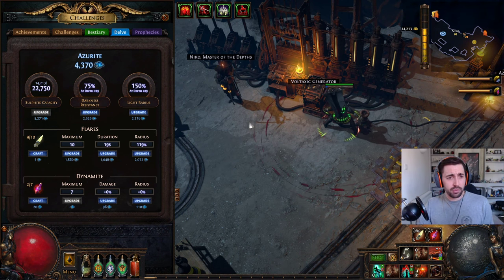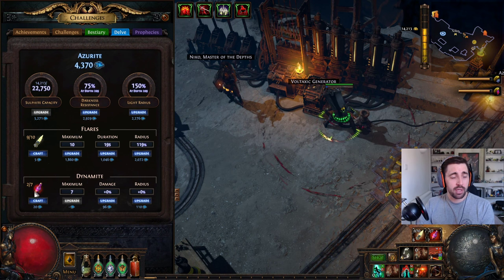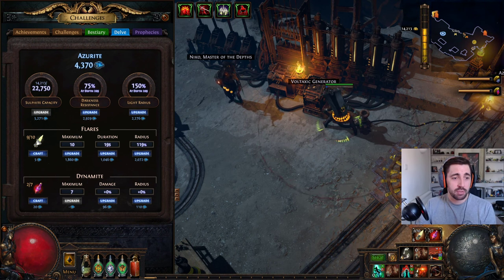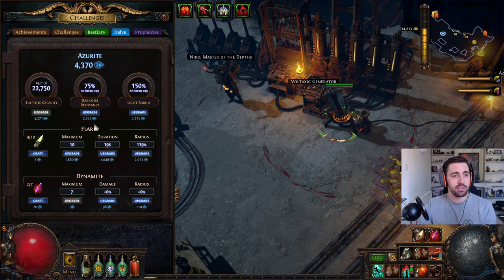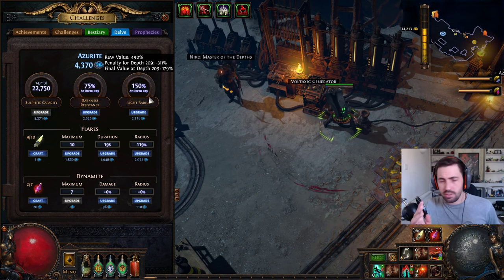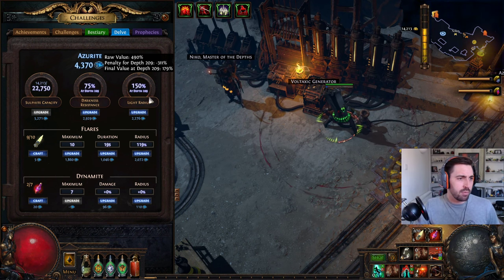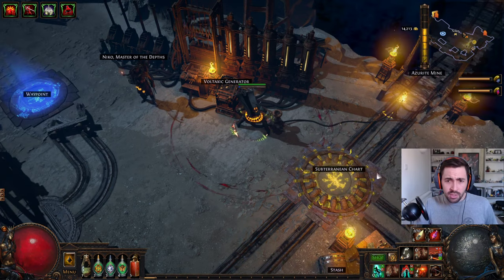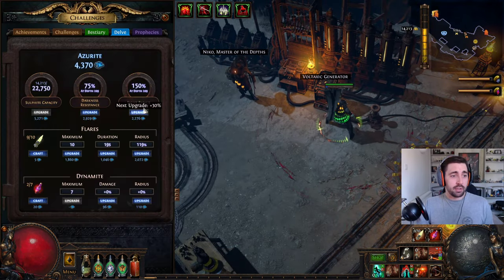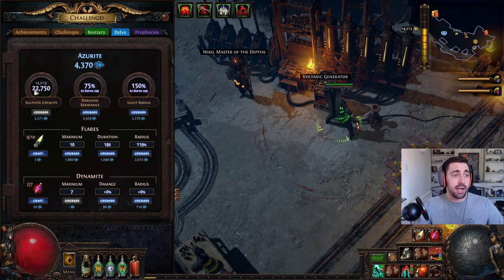Before you start taking damage you'll also want flares and dynamite. Flares set up light where you don't take damage and you can kill the monsters. When you first start delving you want to get your darkness resistance to 75 and light radius to 150 for whichever level you're at. If you've got any questions please ask them in the comment section.